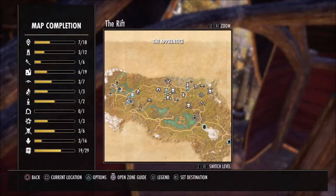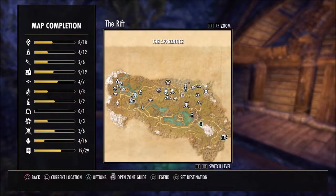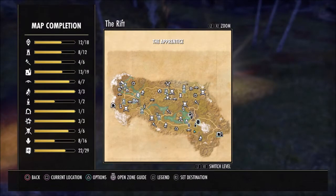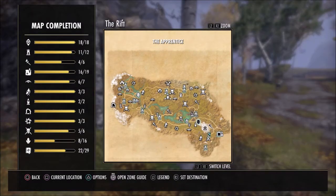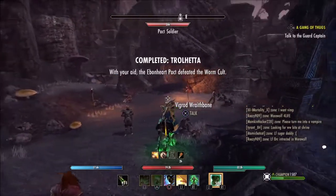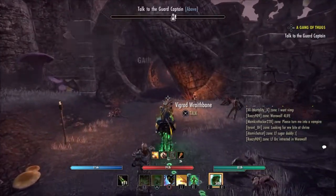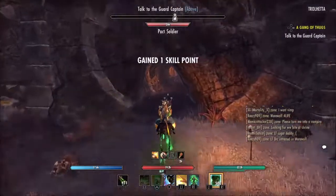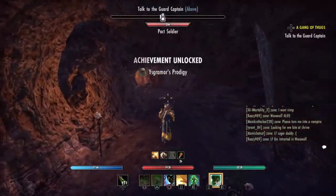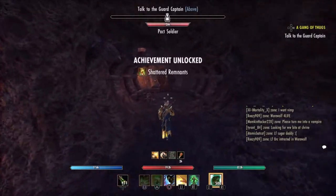Make your way around the map, completing and clearing out anything and everything you come across, including secondary missions and quests. Once you have cleared the map and completed the main story, you would have earned yourself the quest related achievements: Reach Crusher, Wormscusher, YG's Prodigy and Shattered Remains.